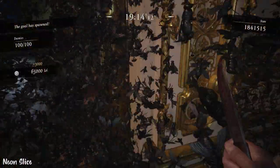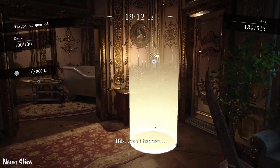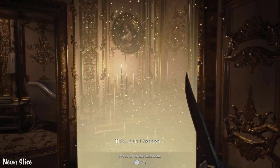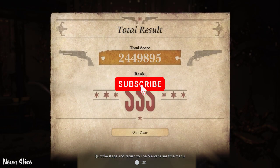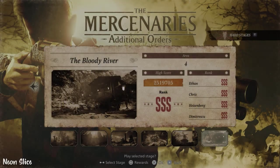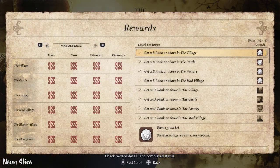And that's it — welcome to the Triple S rank guide on Bloody River One with Ethan Winters. Thank you so much for watching, please leave a like on this video. Just you being here is enough for me. Have a wonderful day, take care, and don't forget to join us on Discord if you want. Bye bye!